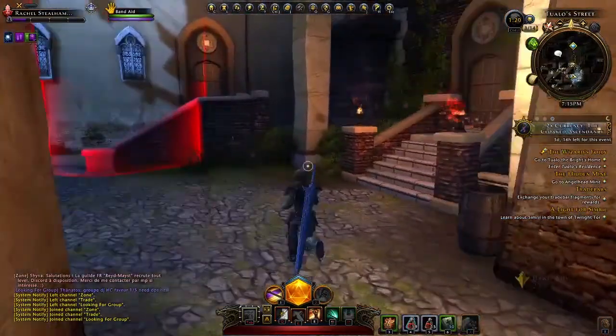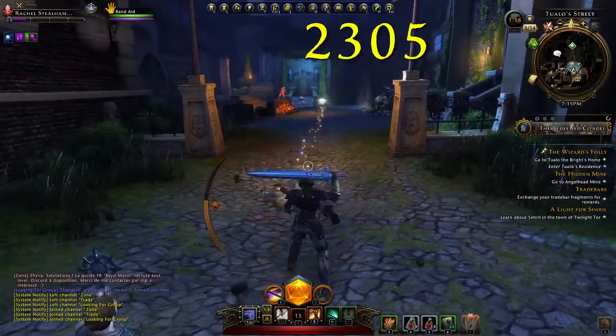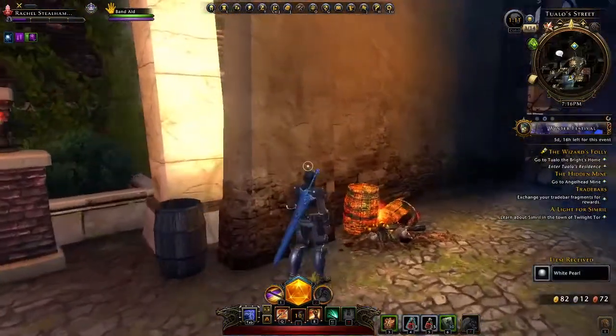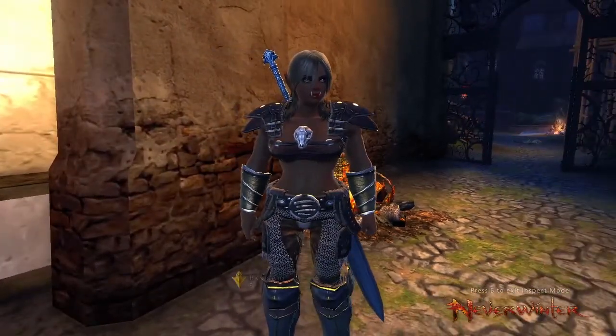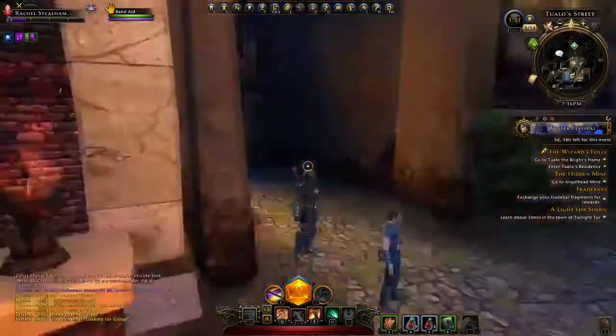There you go — you can see her power. One swing and most things go down. This looks like a good spot to take a snapshot really fast for the thumbnail. All right, let's go.